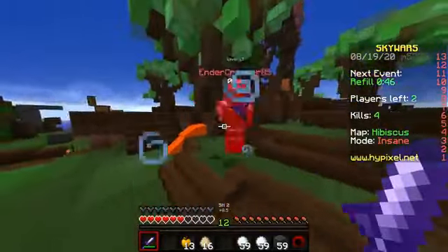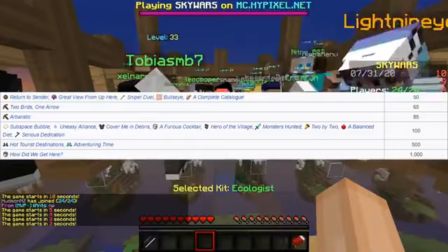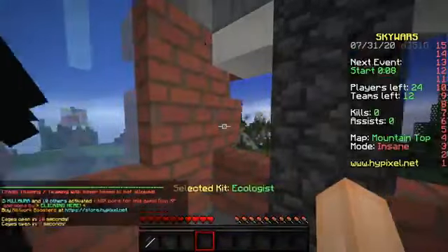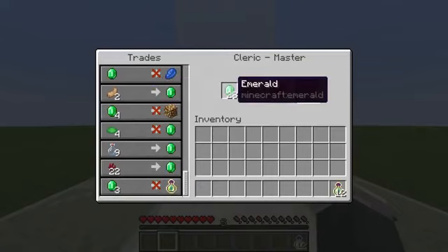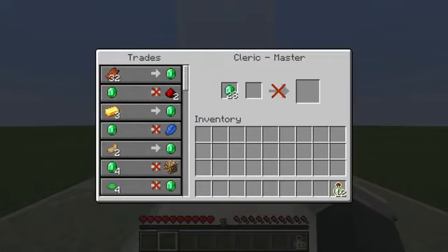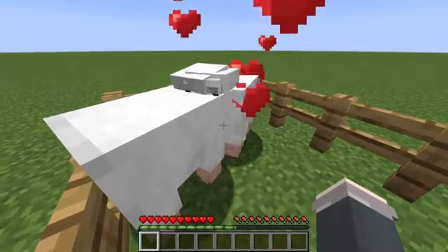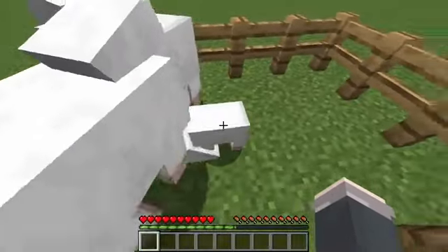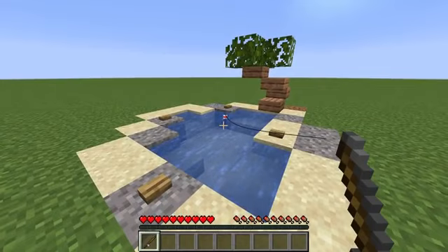I'm going to skip over advancements since you can only earn each one once, but if you're curious, the XP per advancement is noted. For the other category: bottles of enchanting give around 60,000 XP per hour but are rare and hard to obtain in large quantities. Villager trading gives around 4.5 XP per trade, which isn't very efficient. Breeding animals isn't very repeatable either, and while you could set up an elaborate breeding chamber, it's certainly not the best method. Same with fishing — not too predictable, more of a small reward that just eats up your time.